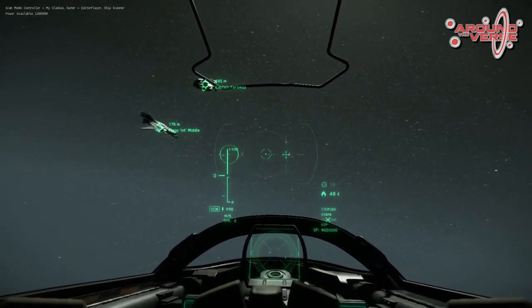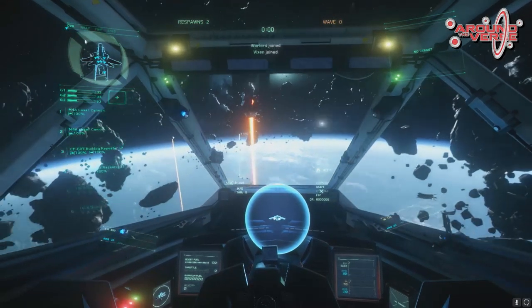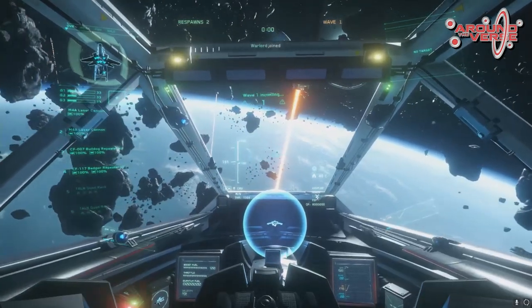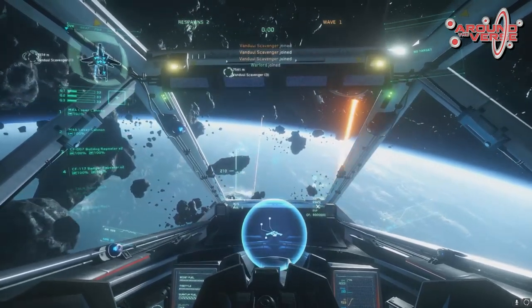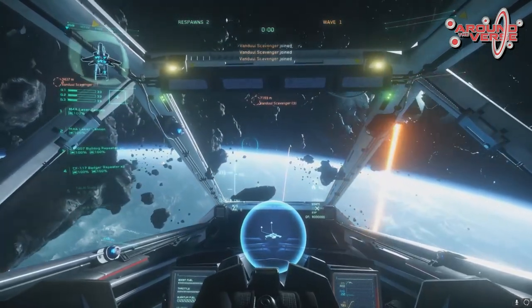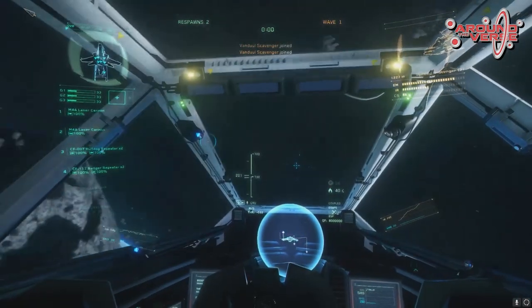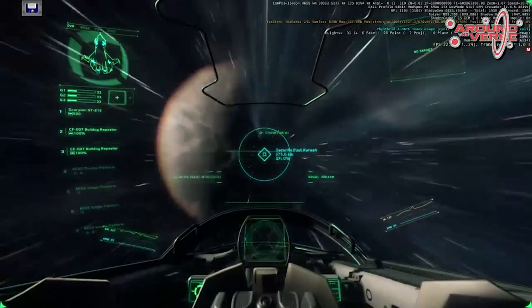The guys in LA are going to be taking over the scanning and radar work and running with it. Up until now we've had a system in place that works great for combat — a ship will come into range, you can pick it up, it tells you everything you need to know: who it works for, the name of the ship, and you can fight it straight away. But moving forward, we're going to need specific information that you can gather from a scan, like what its cargo is.